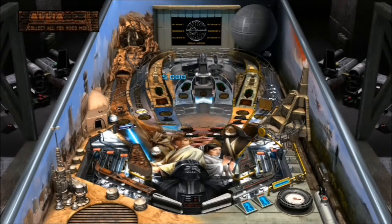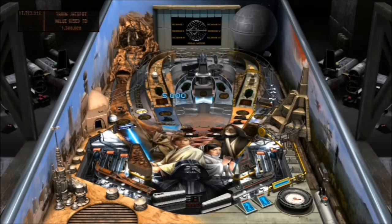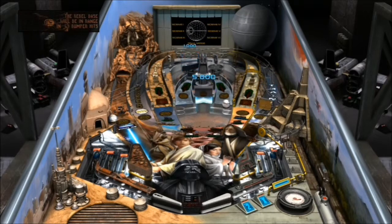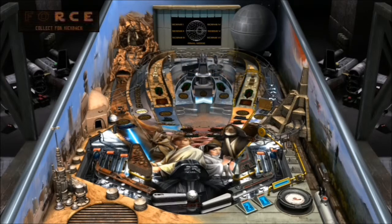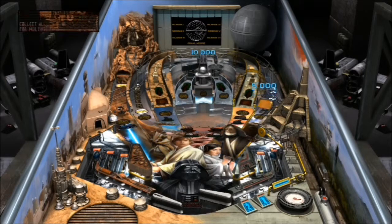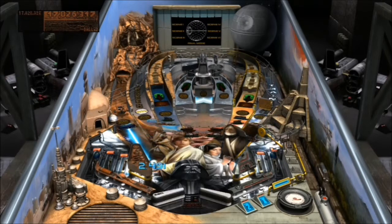And now, your highness, we will discuss the location of your hidden rebel base. Lots of love, Star Wars. We've got R, C and E of the word Force there flashed up. But you have to be careful on pinball tables that you can get distracted looking at the video display and then lose sight of what's going on in the actual playfield and lose everything.